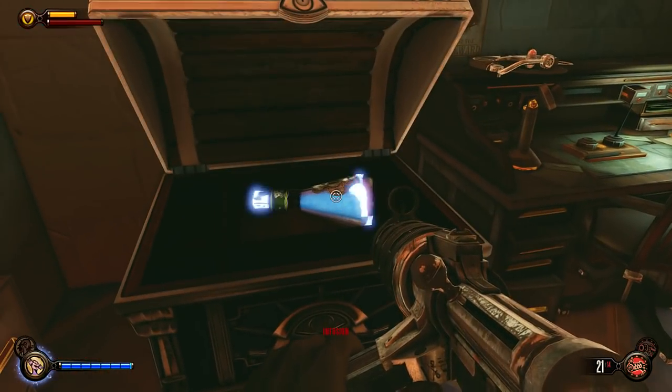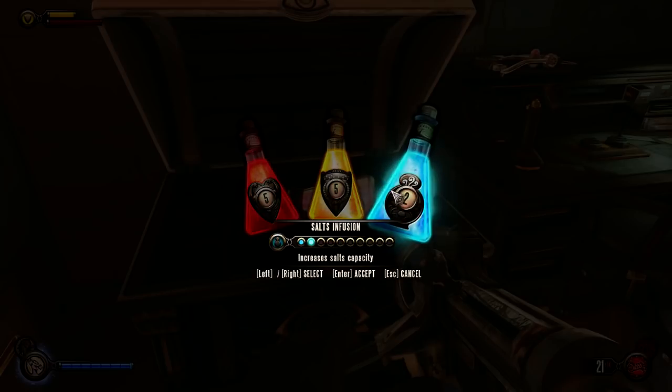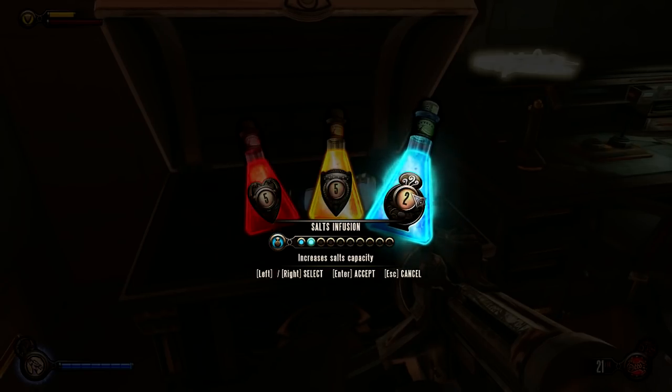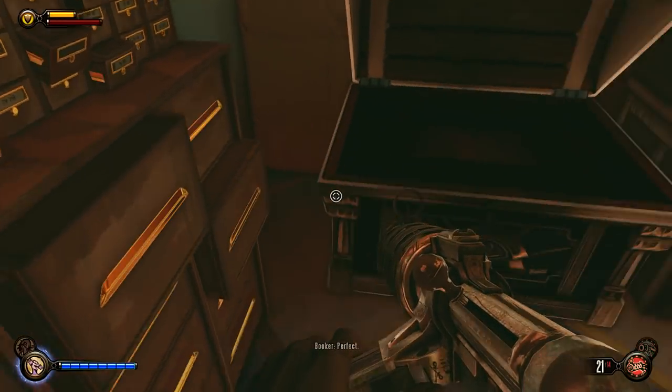Open chest. We got an infusion. So we got four health, four shields, and we only have two salts. I don't really run out of salts that much. I feel like I could use the health more than anything, but side to side, we're going to go with salts, because it's just been a while since we've upgraded our salts.